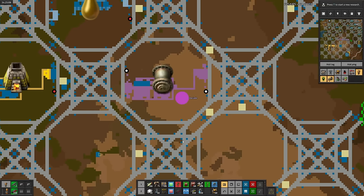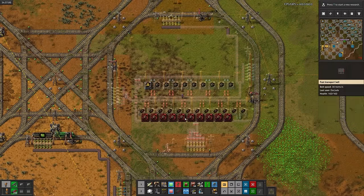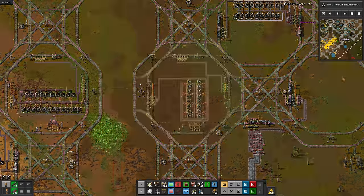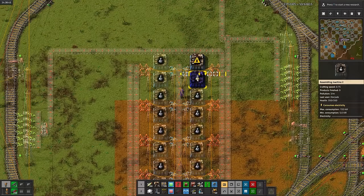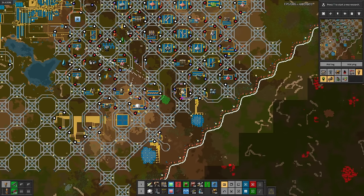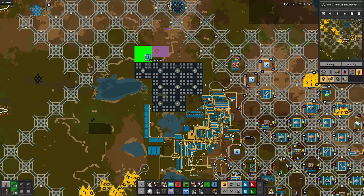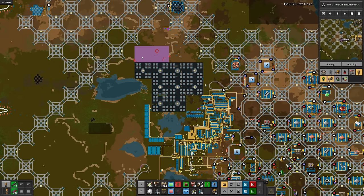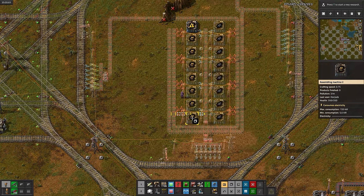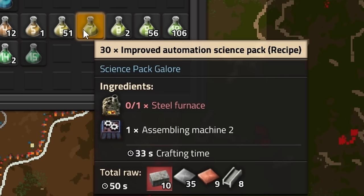Next is pipes, then the boilers themselves. Lamps are easy, and finally offshore pumps, then the science itself. Since power keeps going out every night, I'll set up a solar panel cell and paste the solar blueprint a few more times. Then we can start working on defense science, which takes walls and turrets. We already have walls, so after throwing down turrets, we're basically done. Now for improved automation science, which takes steel furnaces and assembly machine tubes.